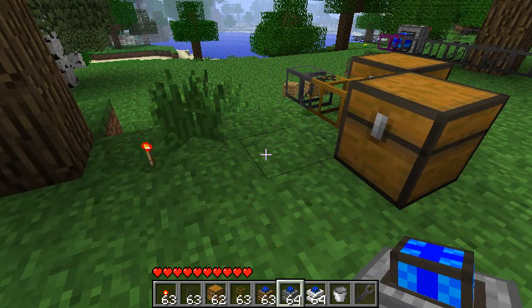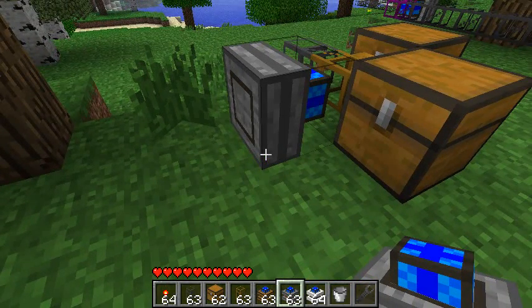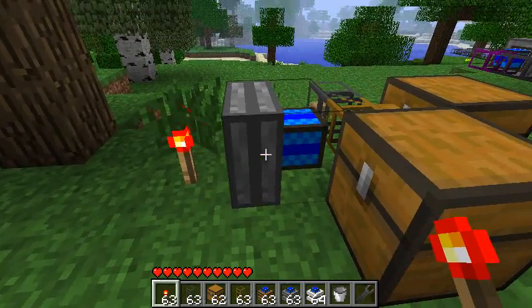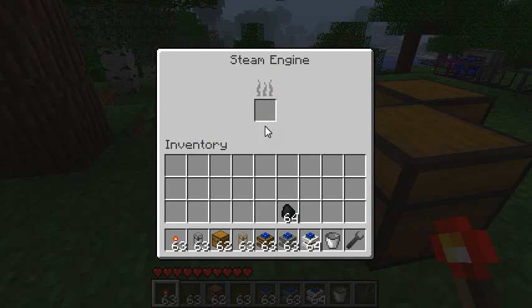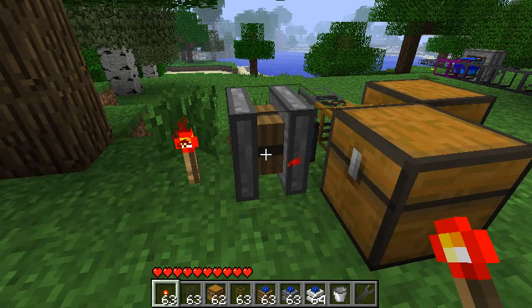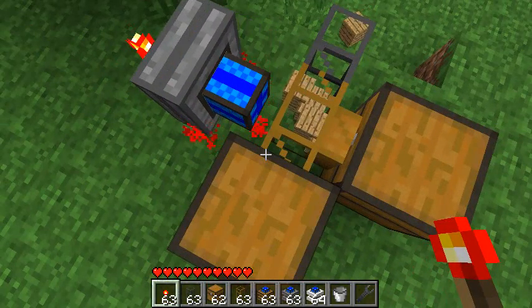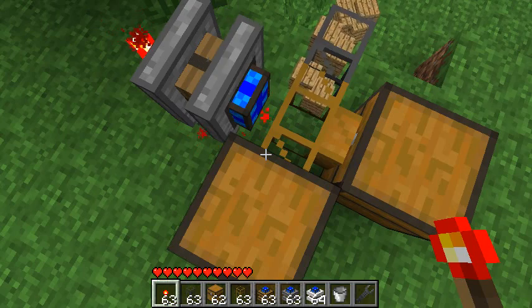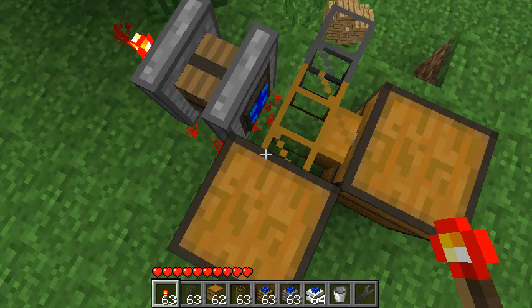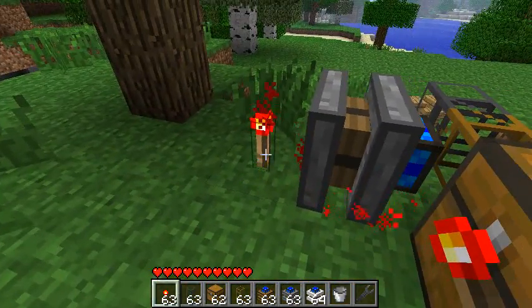This is going to be the stone engine or steam engine. The issue with this one is that it cannot operate just off redstone — it requires fuel or something to smelt. If you open it, you can see there is a smelting slot here, and I can place coal. As you can see, it's operating a lot faster than the previous one, and it's going to be able to extract full stacks straight out of chests because it's a lot more powerful.